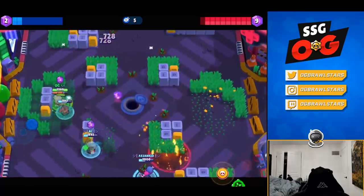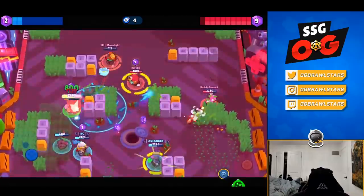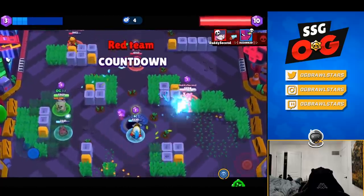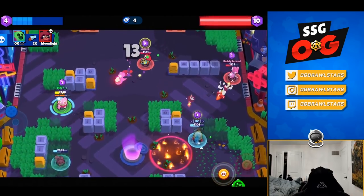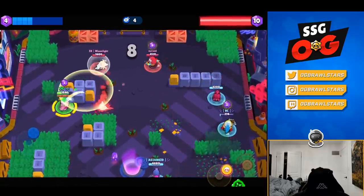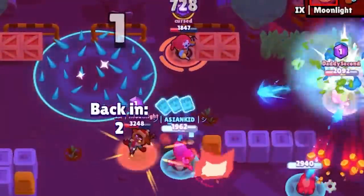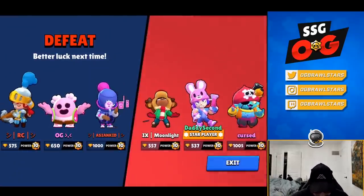Gene's gadget is something with a knockback and a heal so we got to be careful. Luckily I did dodge the pole. We got to take out the Nita bear before she gets too close with the stun. Second's gonna clean up on his side and we got to make a play happen, so we'll take out the Nita. Rough first game — I didn't really get to use Spike's gadget that much. It's in a weird spot with the joystick so I'm gonna try someone else.